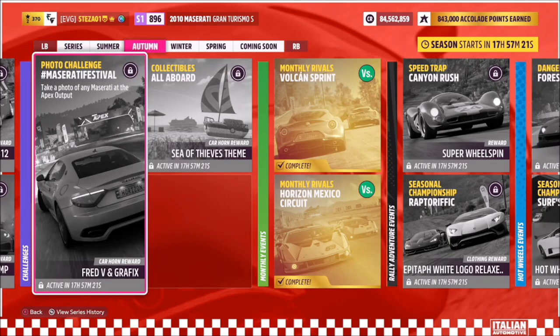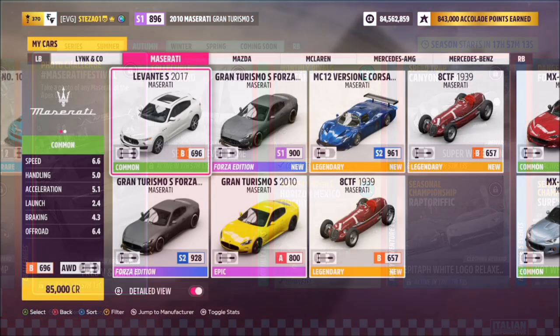Hello and welcome back to the channel. This week's photo challenge guide is called Maserati Festival, which wants you to take a photo of any Maserati at the Apex Outpost.